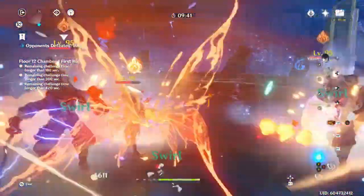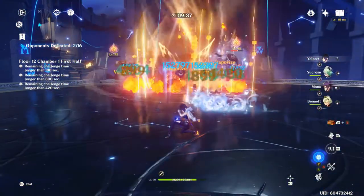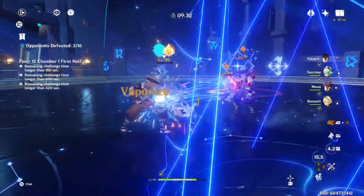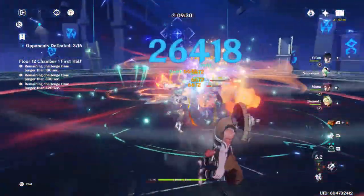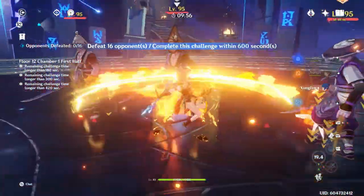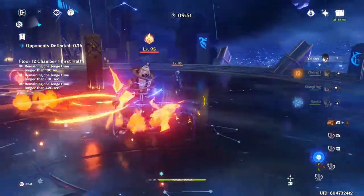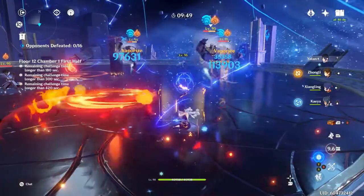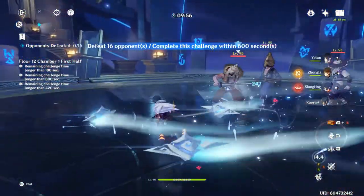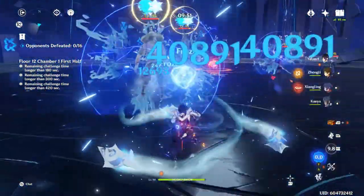Now I want to talk about her elemental skill — you can get some really nice vaporizes off with this, especially with how often you can cast it. Essentially, you want to prime the enemies and then run through them with Yelan. For instance, cast Pyronado with Xiangling and make sure that they're affected by Pyro, and then you use her elemental skill through them and it'll trigger Vaporize.